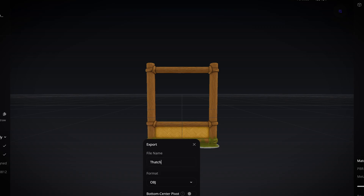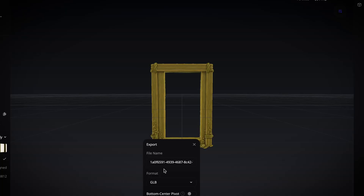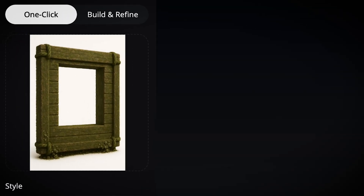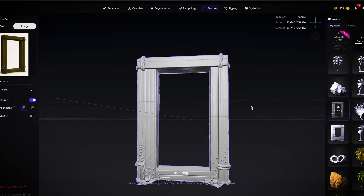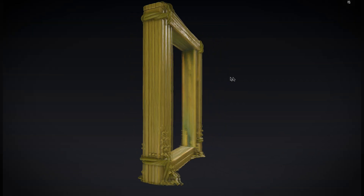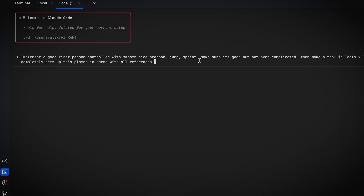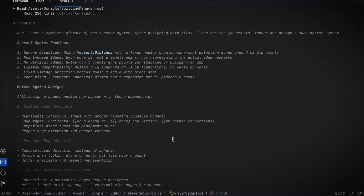I started generating all of the different raft and building block types in Tripos Studio. Now for this I could use the models from Raft as a reference image, but instead I wanted something more realistic, so I used an image generator tool to create a new reference image from scratch of more realistic building blocks. These turned out really impressive. I added the foundation, then got Claude working on the player controller and the building system.